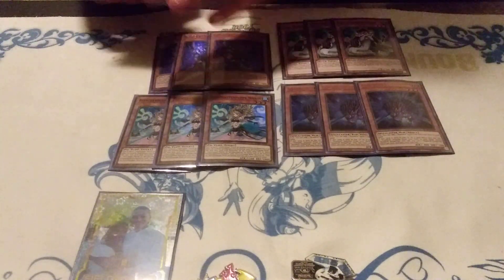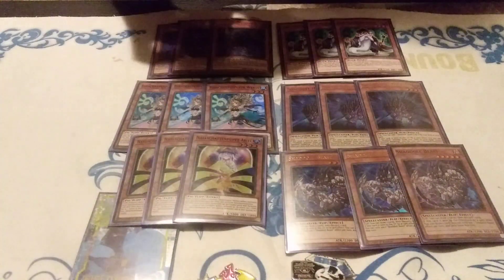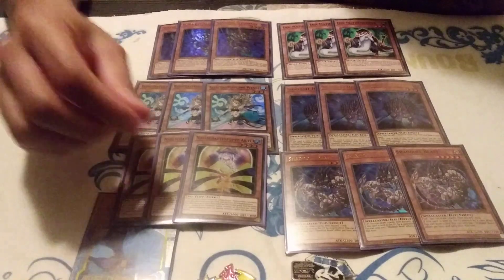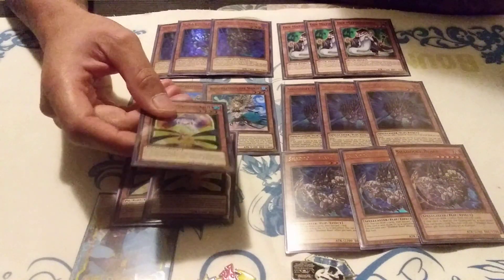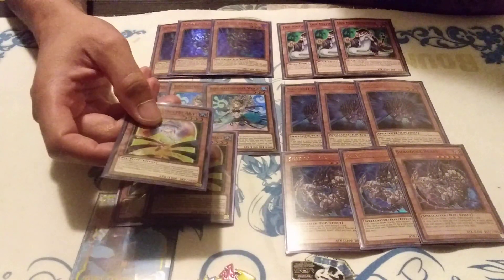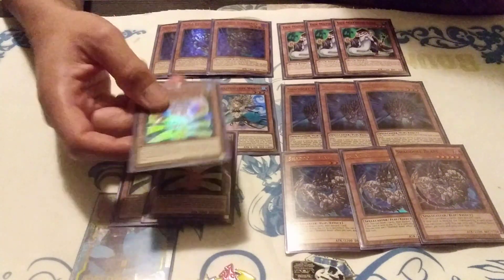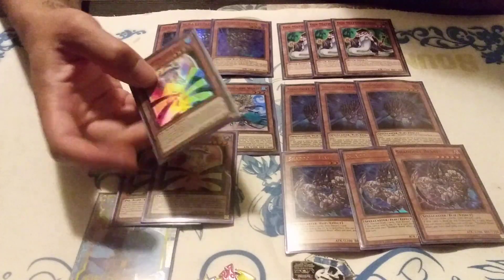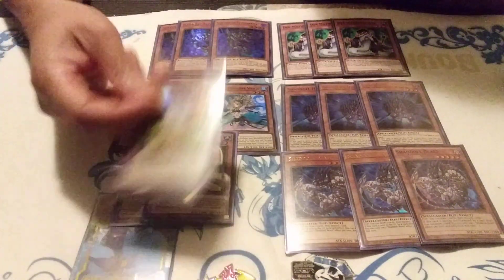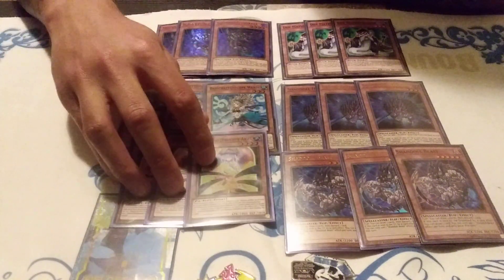I max out on the three Elf Shaddolls because they're the best names — they replace themselves. I also play three copies of Beast and still rock three Aerial. Aerial is still strong against Salamangreats, Sky Strikers, Zodiacs, and any deck using Jet Synchron, because they'll normal or link into it and you can just dump Aerial and banish the Jet. This card is basically a triple D.D. Crow — every deck needs something from their graveyard and Aerial takes it away from them.